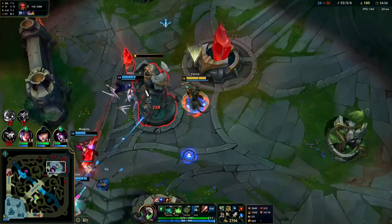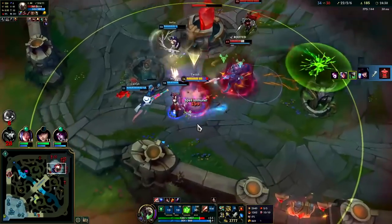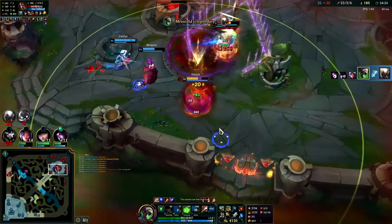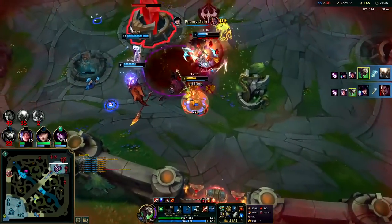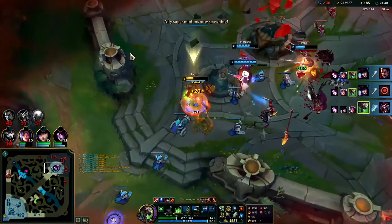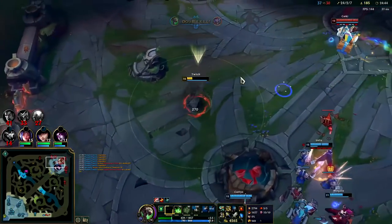That's why against Darius Q, if you know you can't get out of it, you've got to just walk into him — that's how you beat him. Sometimes you've got to be willing to bite the bullet. That Morgana Black Shield was spicy. The Q resets — turn around, reset my auto attack, and he's out of here. My R's almost back up.